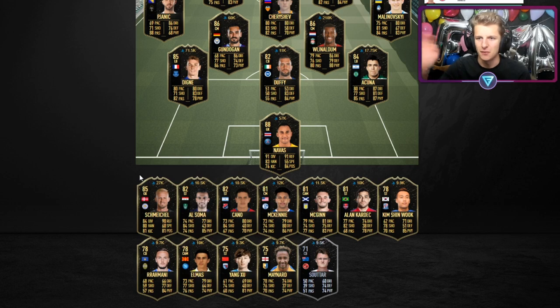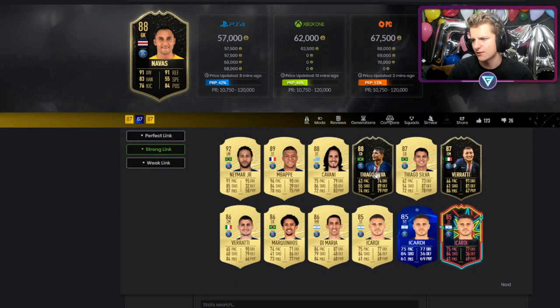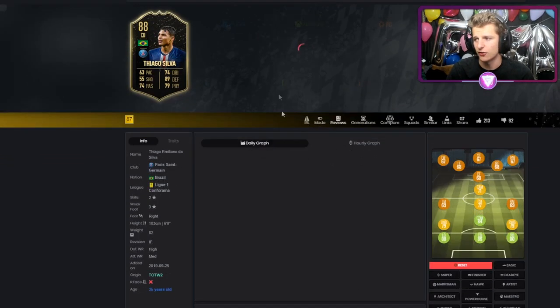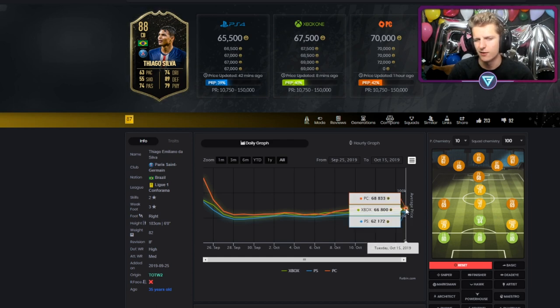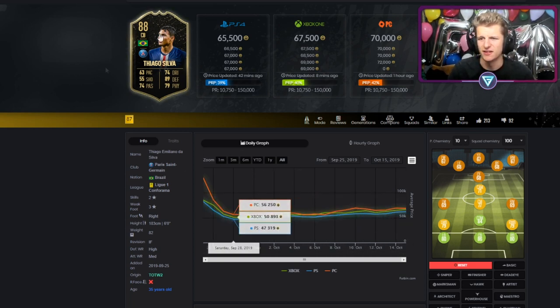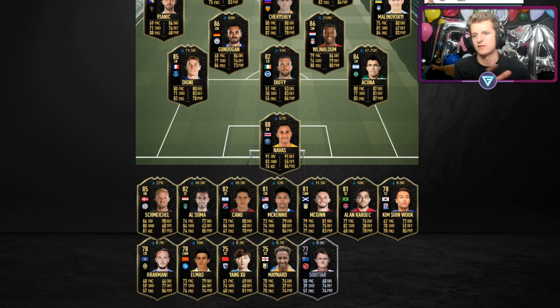Schmeichel has no good links unless you want Wes Morgan. That leaves Navas. His main links are Thiago Silva or Marquinhos — ideally not the 20k option. Thiago Silva is not very inflated, making him a relatively risk-free investment. I'm buying him at 63–65k. I don't fully understand why Thiago Silva is used gameplay-wise, but pace isn't everything. So: 70% Laporte, 30% Thiago Silva.